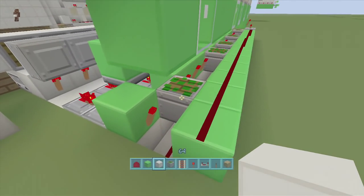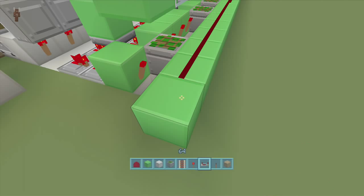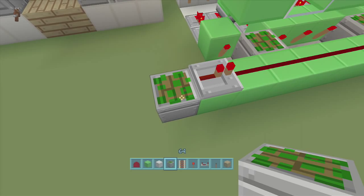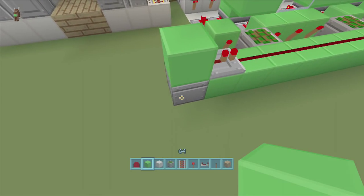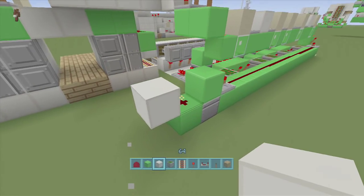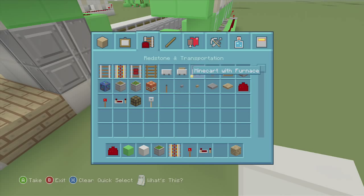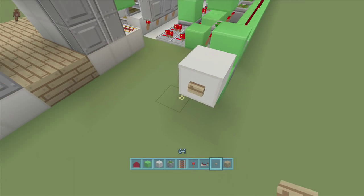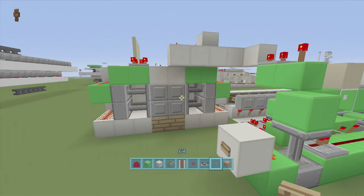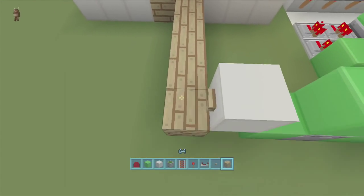For the interior button so you can close and open the door from inside: come out one more block, put a repeater going into the dust on one tick delay, place a sticky piston facing upward behind it with a block on top, a block down from it, and put dust there. Put a wall block next to it and attach a button. Click the button and it closes; click again and it opens.